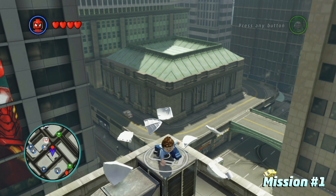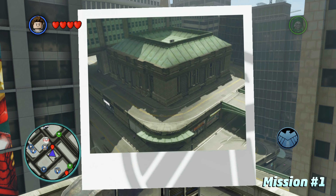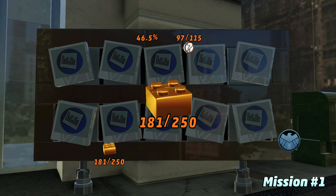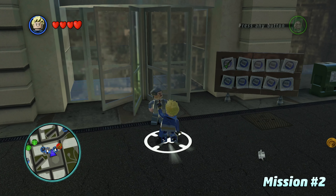To take a picture, you need to be playing as Peter Parker, so you need to switch to Spider-Man. Once you do that, you can switch over to Peter Parker by holding the Change Character button, which is Y on Xbox or Triangle on PlayStation. Then go back to Jameson after you take the picture, and he'll give you a gold brick, and that'll be 1 out of 10.